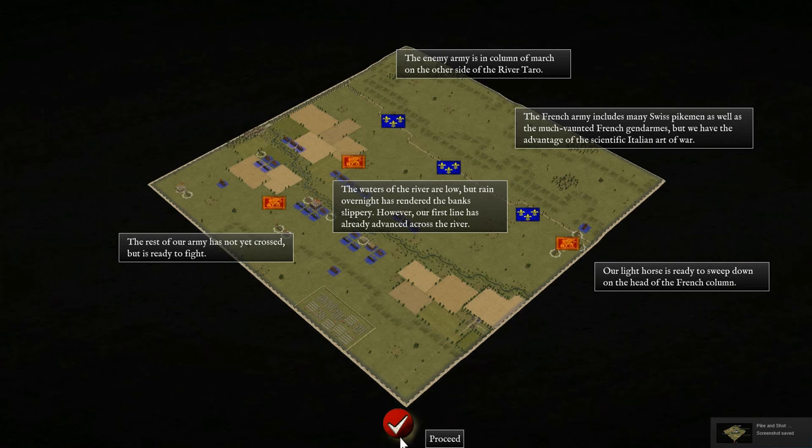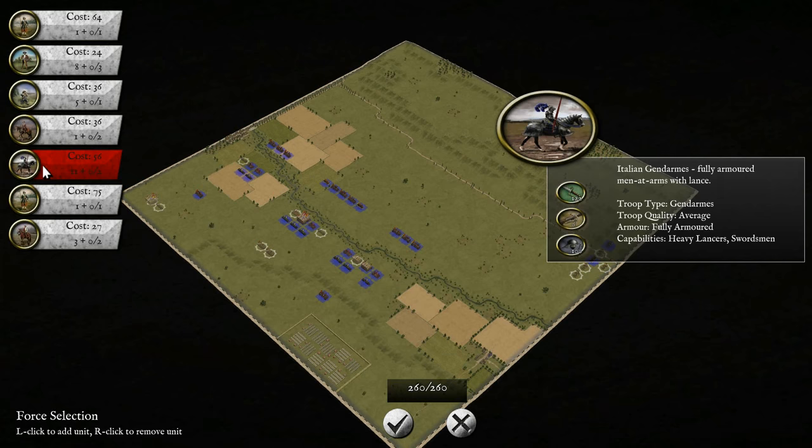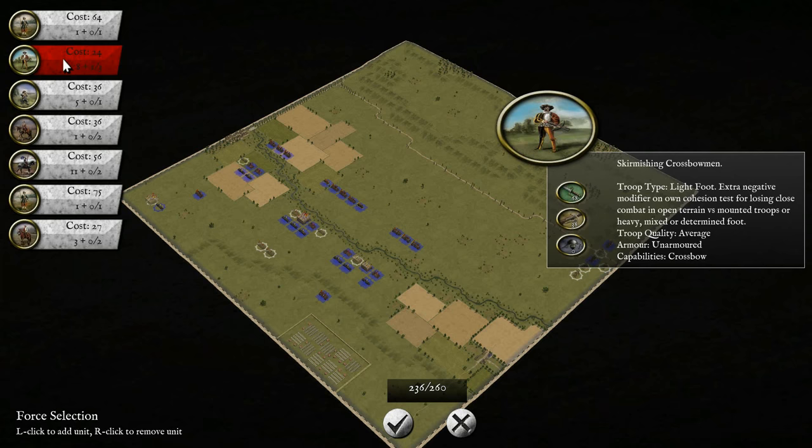The enemy army is in column of march on the other side of the River Taro. The rest of our army has not yet crossed, but is ready to fight, and the waters of the river are low, but rain overnight has rendered the bank slippery, so our first line has already advanced across the river. We're trying to teach the French a lesson and make sure they don't return to our beautiful Italian soil. We apparently have a little bit to spend.